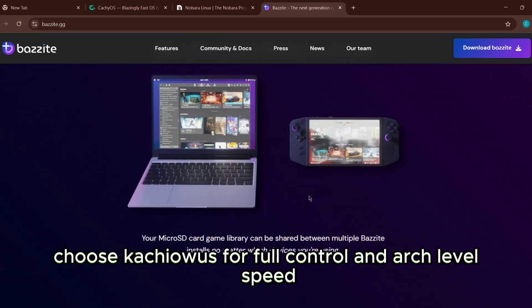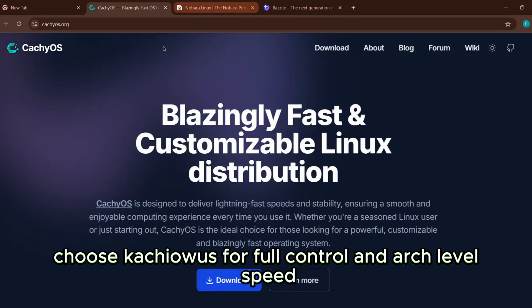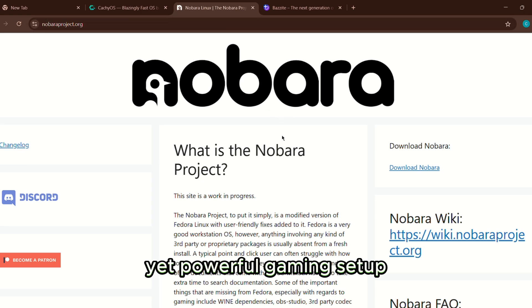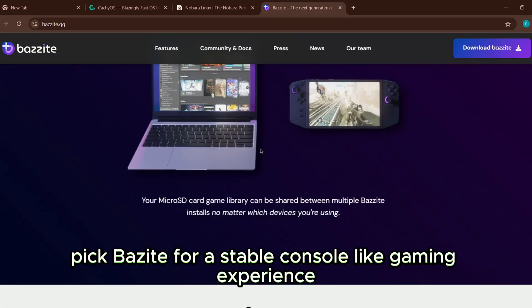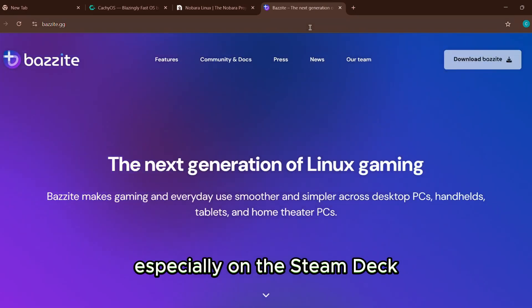So what's the verdict? Choose CachyOS for full control and Arch-level speed. Go with Nobara for a beginner-friendly yet powerful gaming setup. Pick Bazzite for a stable, console-like gaming experience, especially on the Steam Deck.